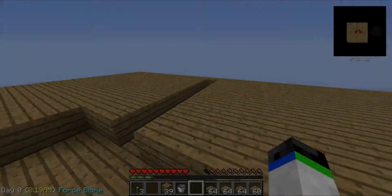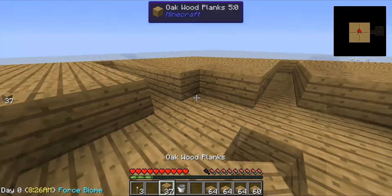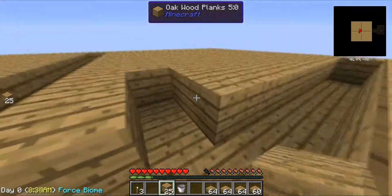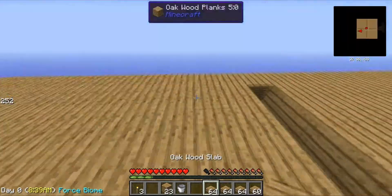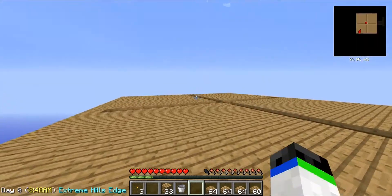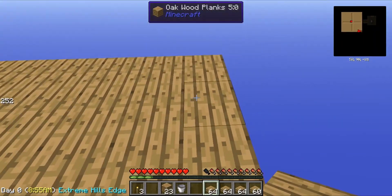So I have finished building the main platform. And now I'm going to add in a special feature that will prevent spiders from spawning. I'm going to add a pattern which prevents spiders from spawning. I'm not exactly sure who made this design pattern, but whoever it is, thank you to them.